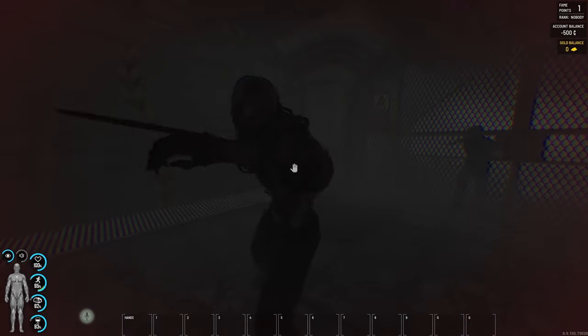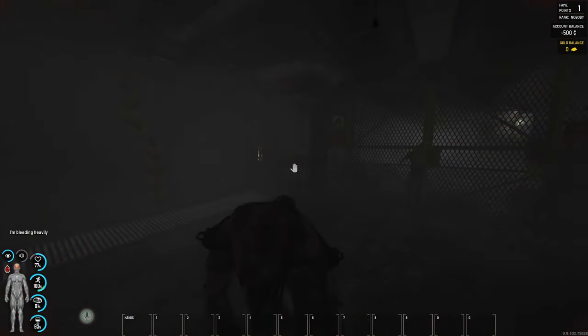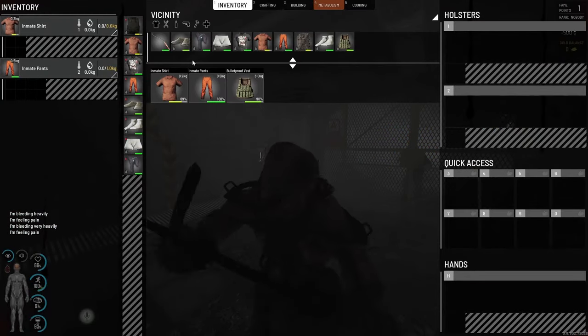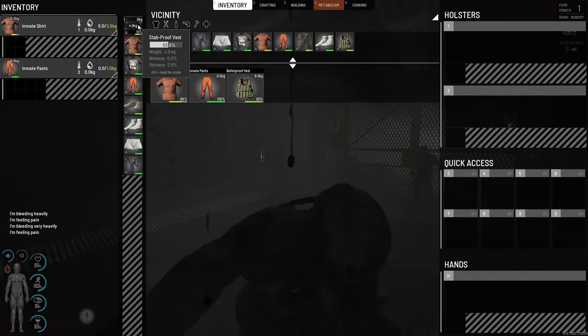Three hits, no damage. Four. Fifth hit, we got damage. Sixth hit, we got damage. Seventh, we got damage. But as you can see, 90% on our bulletproof and 55% on our stabproof.